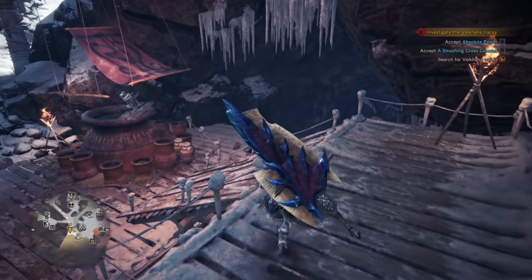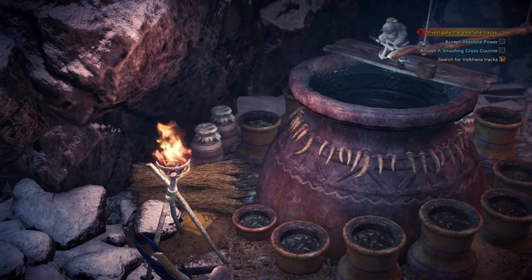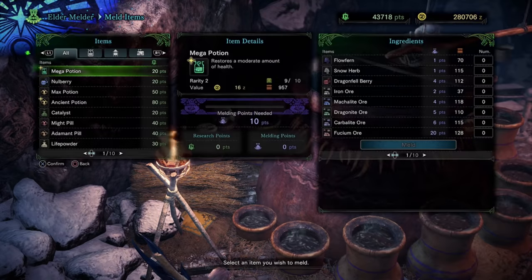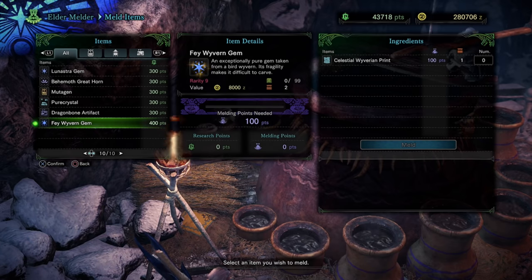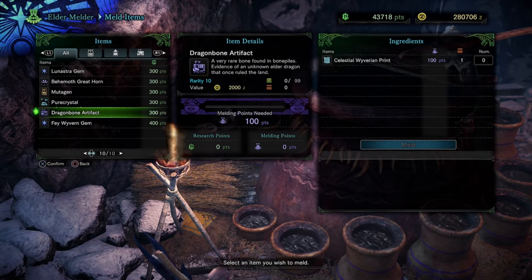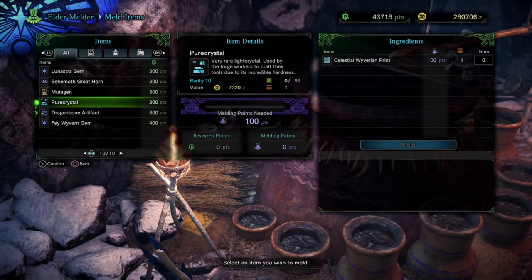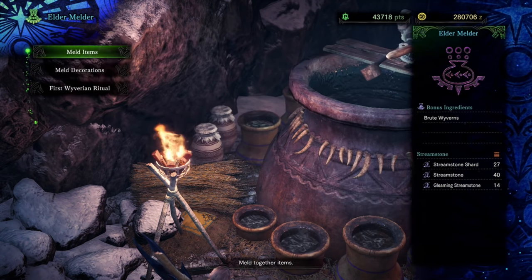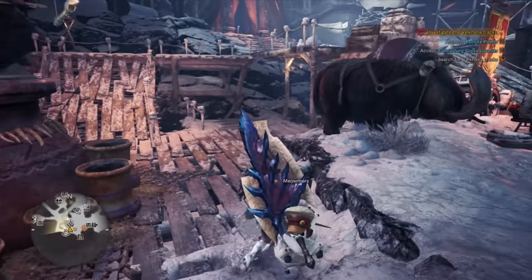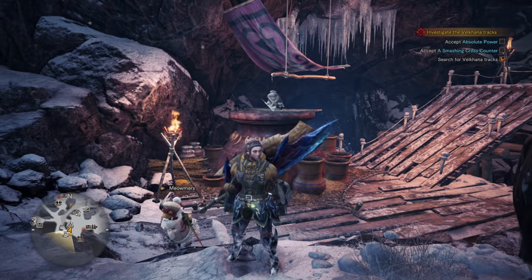Once you get your wyvern print, go on over to the elder melder, because we are able to meld some good stuff. In particular, with your prints you can meld the new rarity 9 type stuff — pure crystals, dragon bones, fey wyvern gems. I wouldn't suggest using prints on basic materials you can farm out in the world, but something like a fey wyvern gem, and any other gems you're having trouble getting to drop in master rank, you can of course get those with the new wyvern prints.